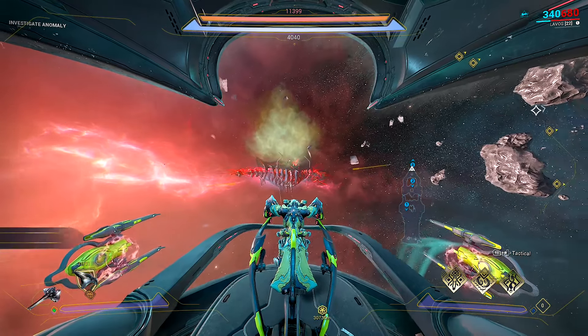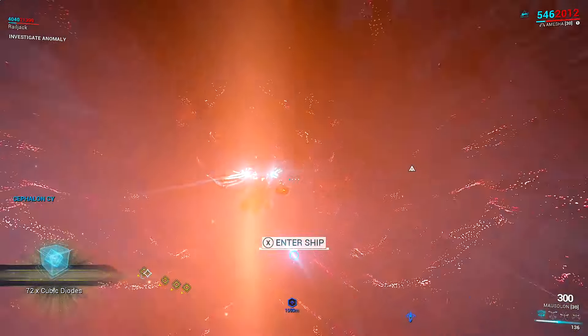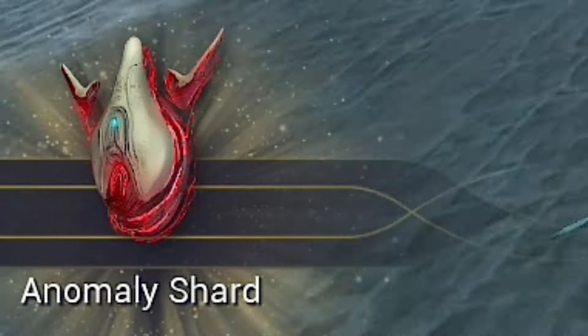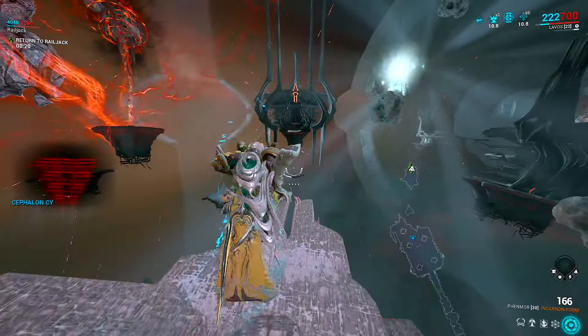This should be familiar to you from the New War — this is one of the Narmer ships. Head on in for a simple exterminate mission. All we need to do is defeat 20 sentients. Once you've defeated your 20 sentients, you'll see that we get the anomaly shard reward, and we can extract to repeat this again.